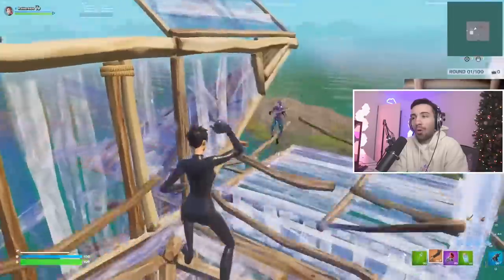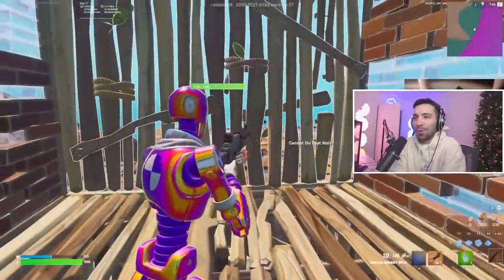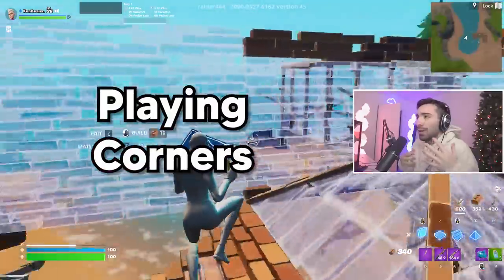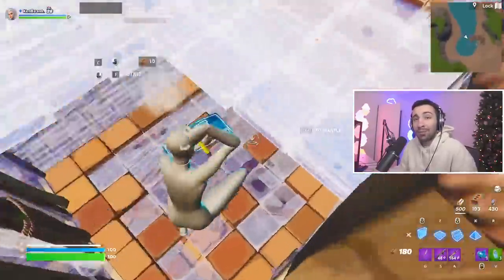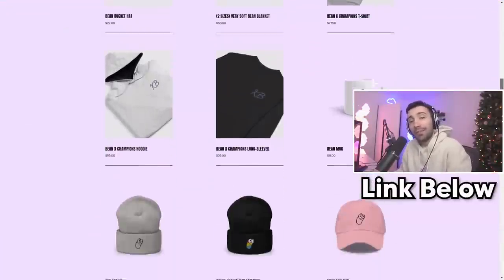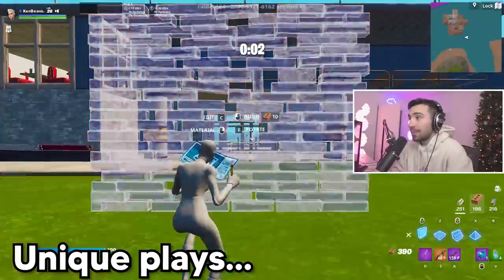Raider is the guy who always comes up with unique plays the second a new season drops — he's always finding game-breaking stuff and he's literally the best editor in the game. This video is me showing you the best box fighting moves, the best way to play corners, do's and don'ts, and just outright smart plays for Fortnite. I'll slow-mo it every now and then. Quick plug: if you want to buy my merch, it's free shipping on everything $50 or more.